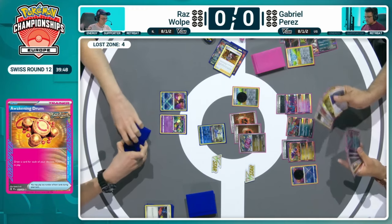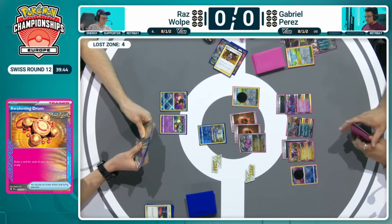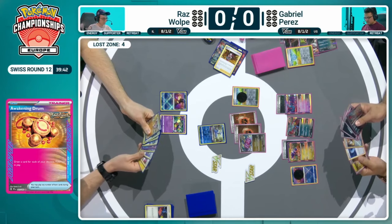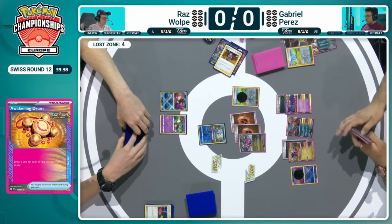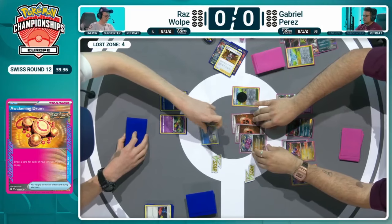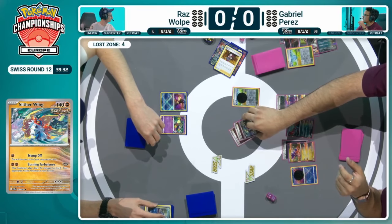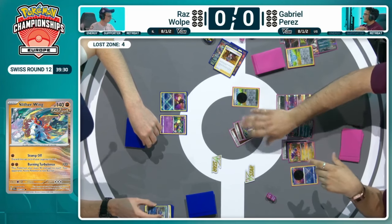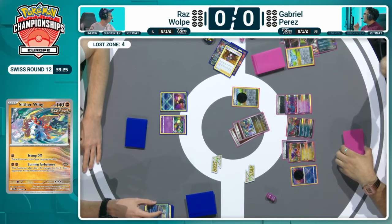This does give Gabriel an opportunity to promote that Flutter Mane into the active spot as well. It has an energy attached from Professor Sada's Vitality, so despite sort of taking a one-for-one and giving advantage over to Raz, if you can get the Flutter Mane into the active spot — and we do see the self-knockout here — it's a double KO on this attack. Both players confirm he knocked himself out.